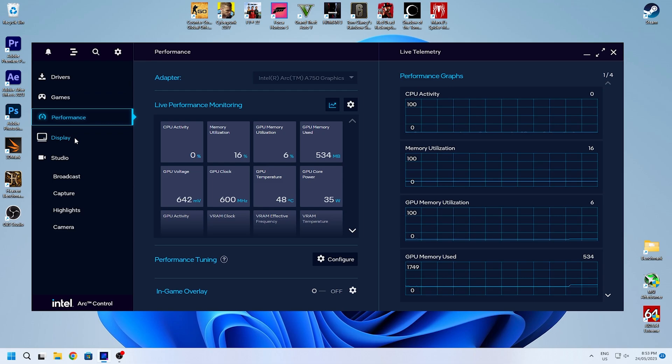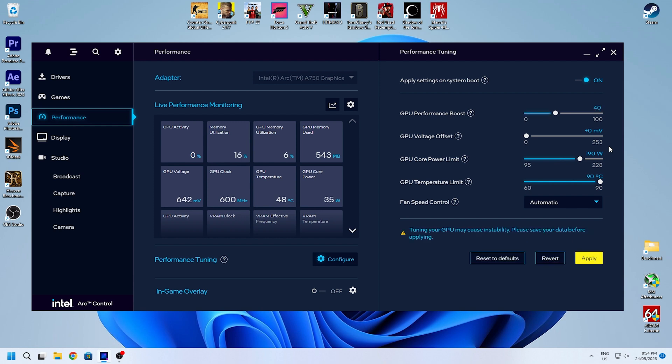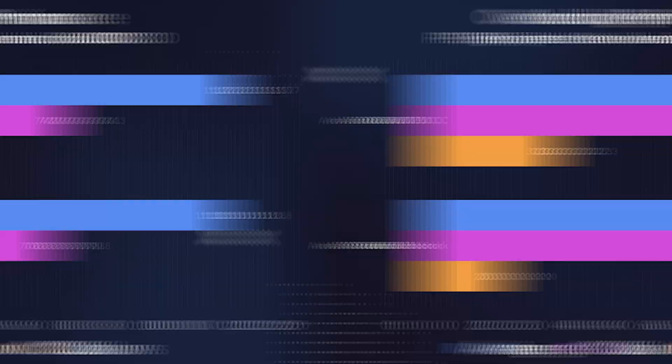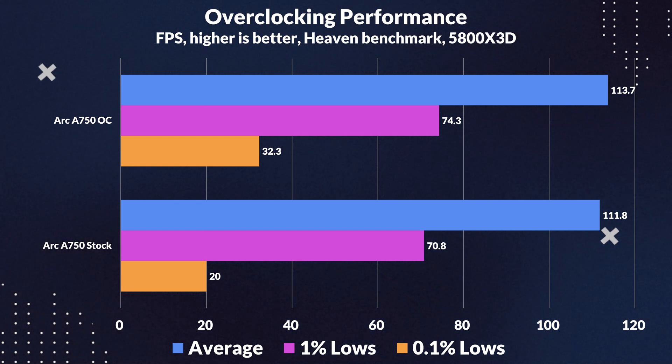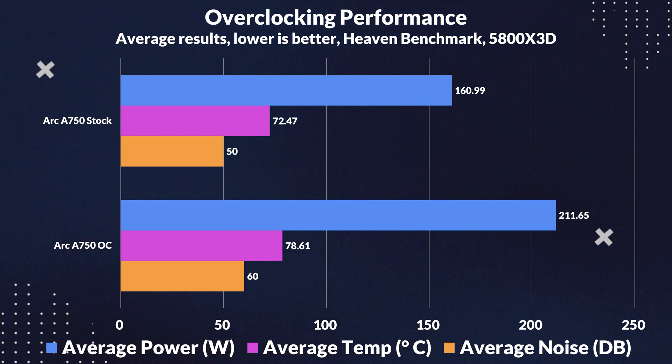Overclocking on the A750 is a bit different to what you're used to. You're only able to control settings using the Intel ARC control software, and there are no individual clock controls for core and memory clocks. Instead, Intel applies a curve for both the core and memory based on a percentage altered by the GPU performance slider in ARC control. You can still adjust the voltage through an offset and the power limit. We set the boost to 40, the voltage offset to +100 millivolts, and the power limit to the max of 228 watts. This netted a small boost in average FPS of just 2% in the Heaven benchmark, with 1% and 0.1% lows not changing significantly. However, average power draw increased by a whopping 31%, average temps increased by 8%, and noise levels increased by 20%. Overall, pretty disappointing results for overclocking on the A750 — power increased by a huge margin while delivering only a mere performance bump.